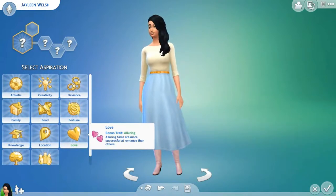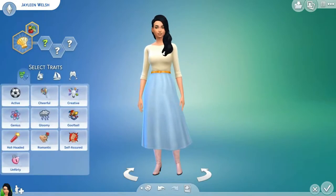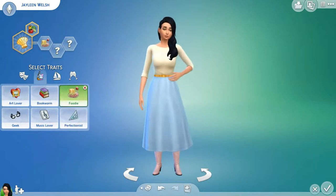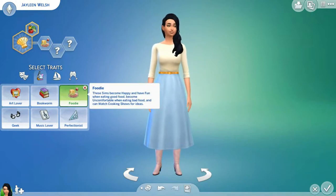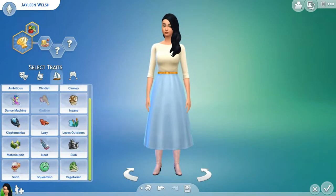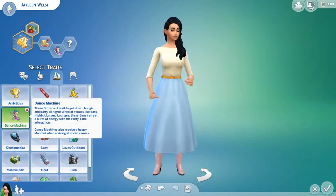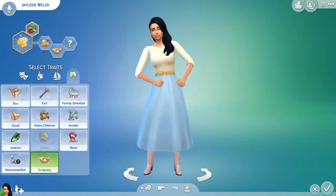I'm getting some food vibes from this girl, so I think we're going to make her a master chef. With master chef it kind of goes with foodie, so we'll make her a foodie. Then we have to pick a personality trait because foodie isn't really a personality — it's more a preference. Gluten? No, that's the opposite. Vegetarian? No, that's also a preference. I think we'll look on the last screen.